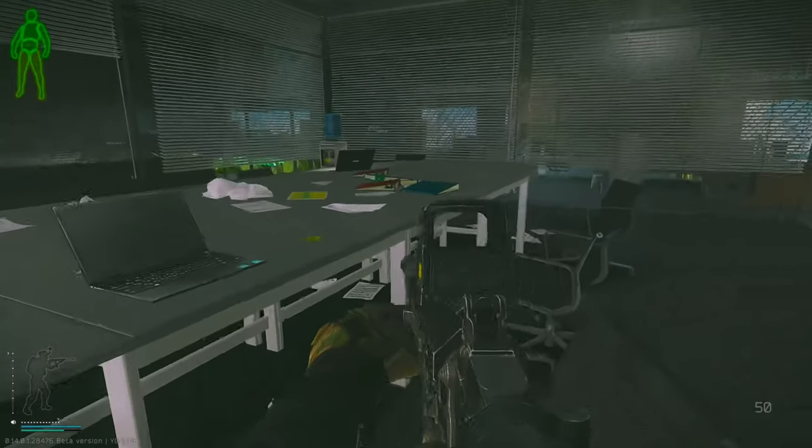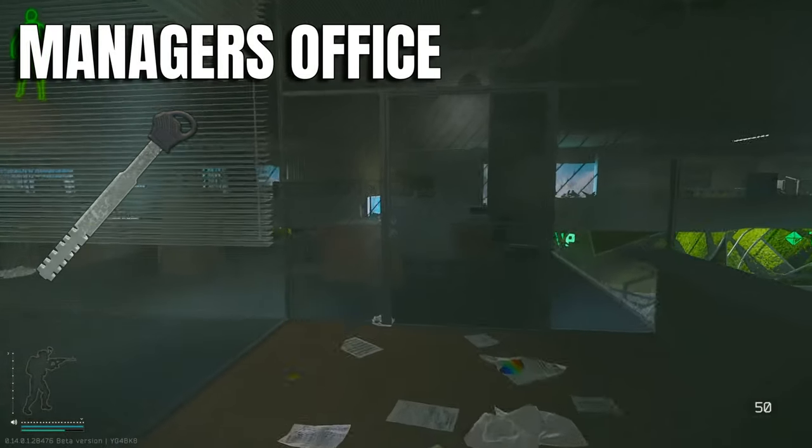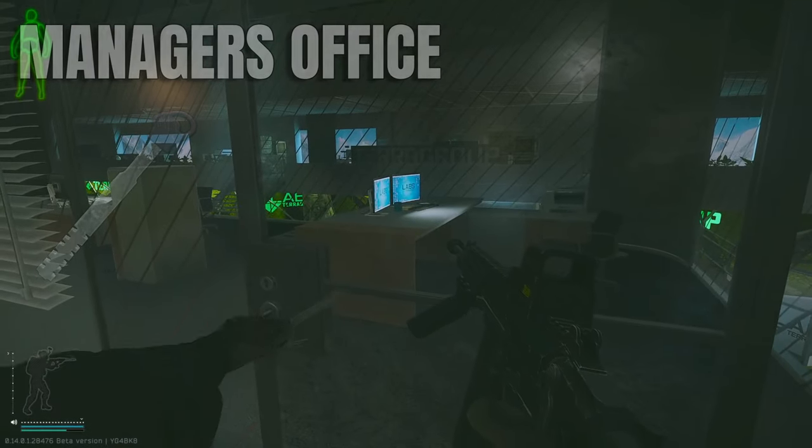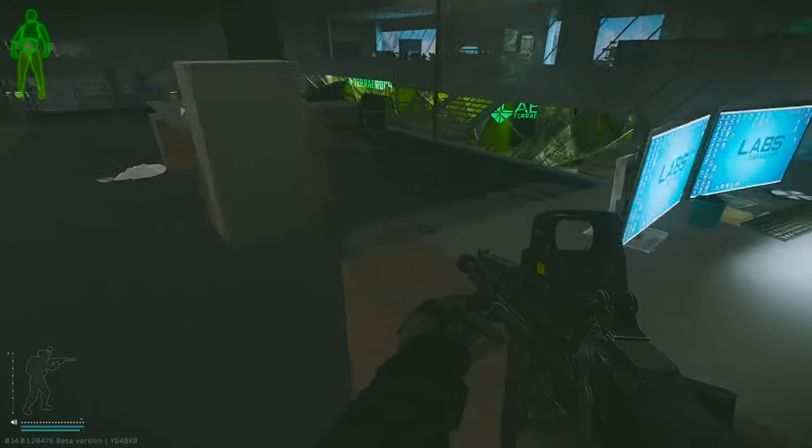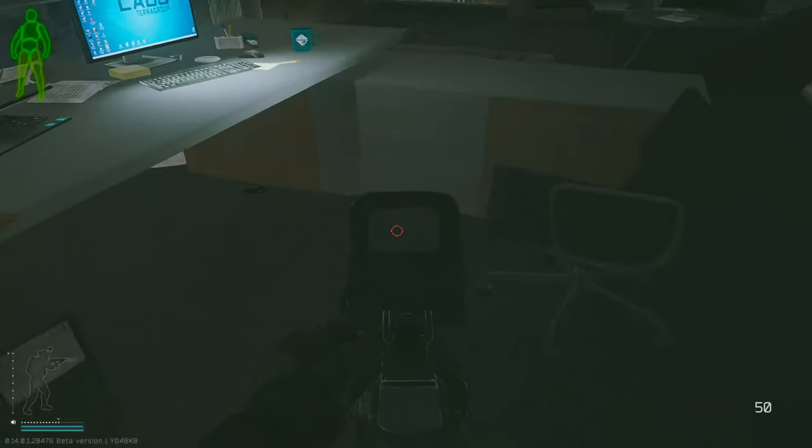Manager's office key — this room is pretty risky to loot if the lobby's not completely dead. But you've got a safe, two large weapon crates, PC, and then a few high value spawns on the ground and table.